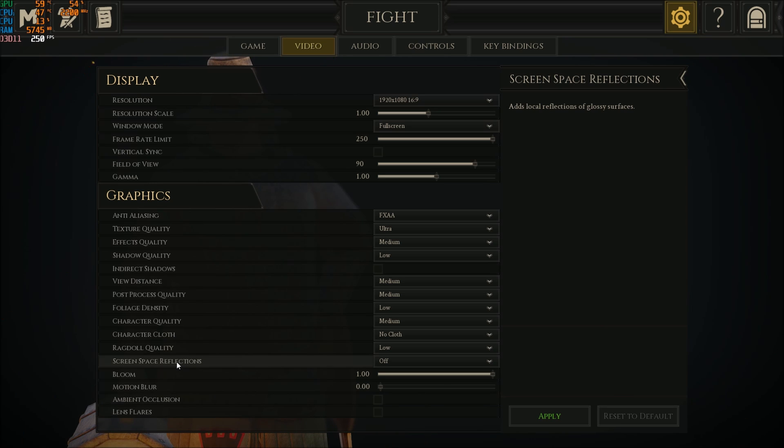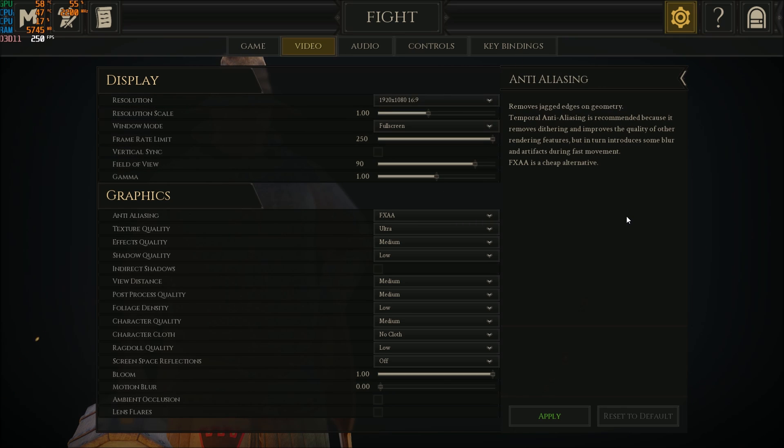Screen space reflection — remove this completely. All those reflections take a lot of resources, so set it to Off. Bloom and motion blur are more of a preference — you won't see a big FPS change either way. Ambient occlusion and lens flare — remove both. You'll gain 2% from ambient occlusion and 1% from lens flare. That's about it for the in-game graphic settings.